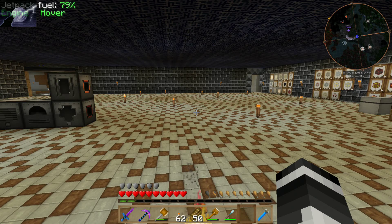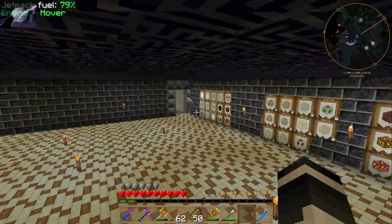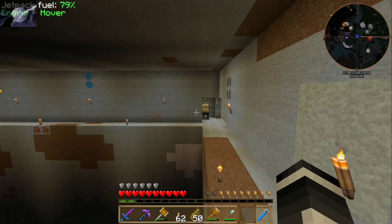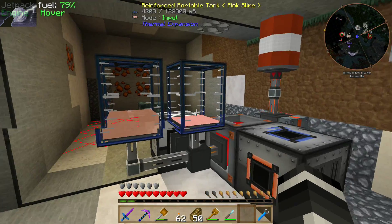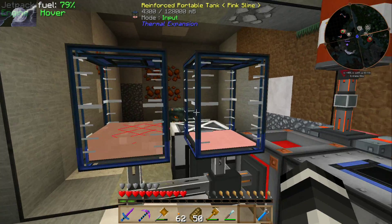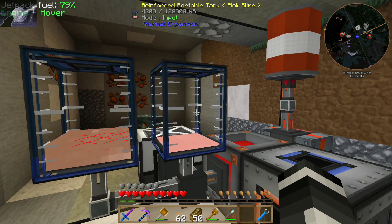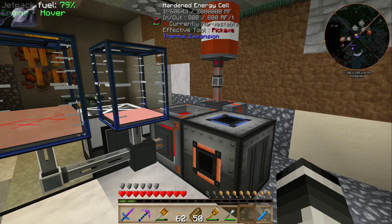Hello everyone, IceWolfLame here and welcome back to Infinity. Since last episode I haven't really done too much — just been letting the spawner go and the slaughterhouse do its thing. As you can see we got four buckets of pink slime now. I'm not sure if that's enough; I may have to use a slime growth syringe on them. We'll find out later.